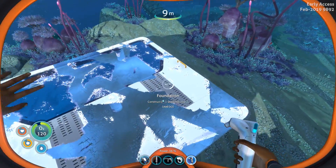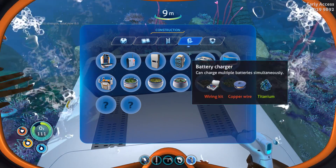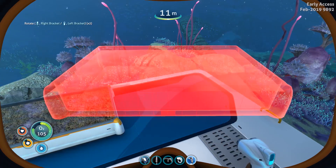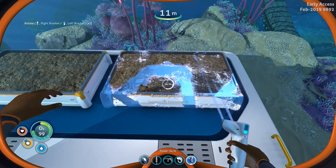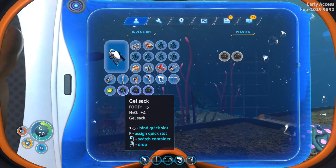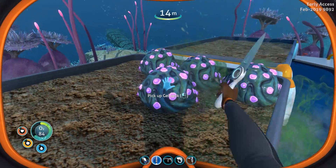We're gonna go ahead and do that - exterior grow bed, right there baby! We're gonna plant one right over here like so, plant another one right over here like so. If you're wondering how we have stuff in the game, remember we use cheat codes to unlock things because I want to play Subnautica Below Zero and I can't do it without having some stuff in the game. So with these guys here we can go ahead and harvest them up.